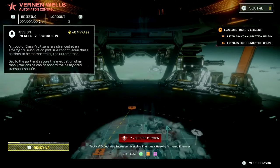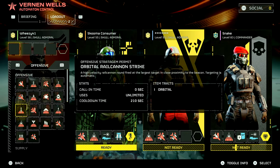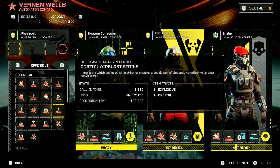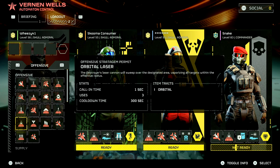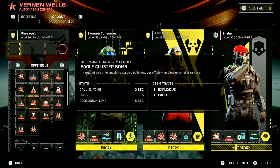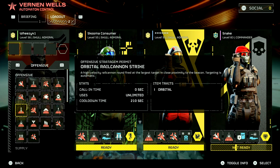We're doing emergency evacuation. They also reduced the cooldown on some of these things — they reduced the cooldown on the airburst strike, which I love, because it was already great. And now it's even greater. They increased the precision of the rocket strike, which is good.